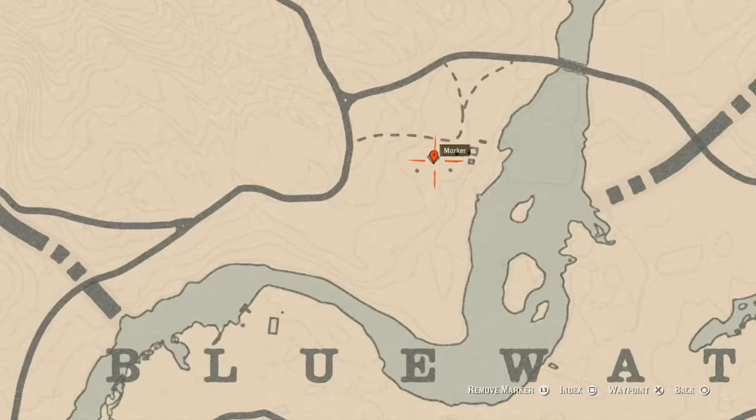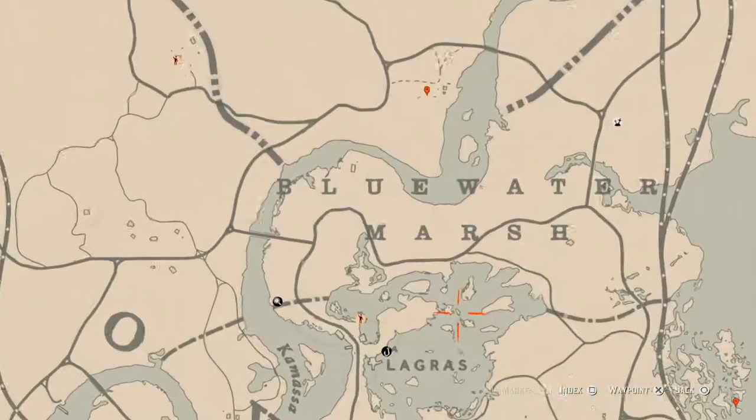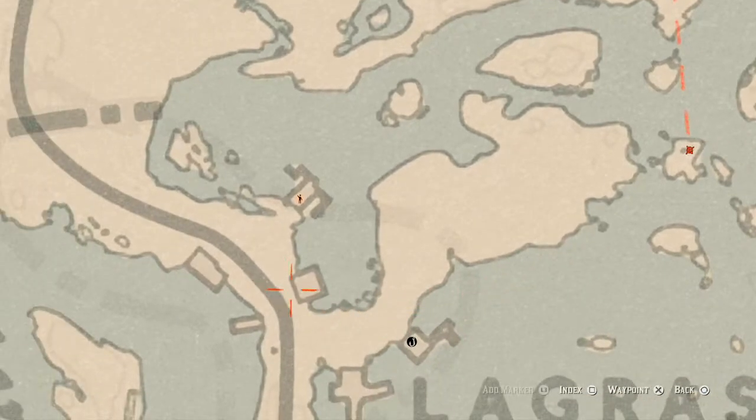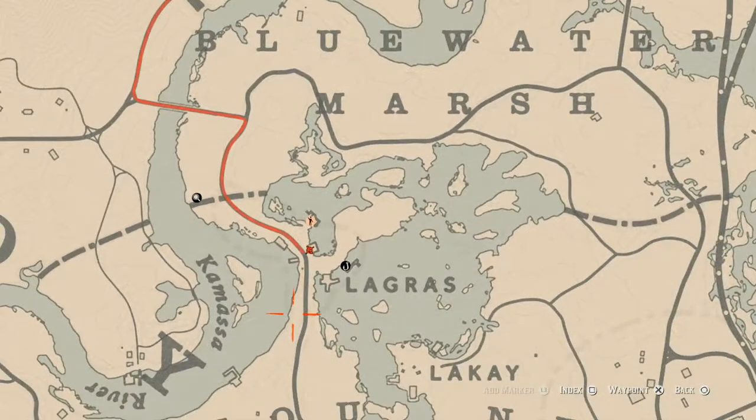At the next location there's a coin right here by a tree — come over and get that. There's also a tarot card right about here, which is an Eight of Cups card on the porch of this house, sitting on the table out front. Go get that as well.